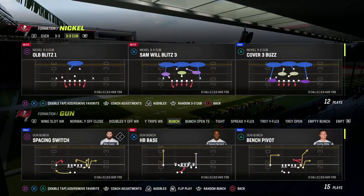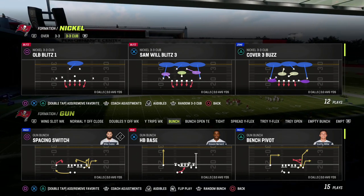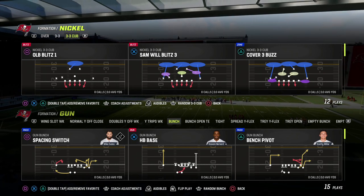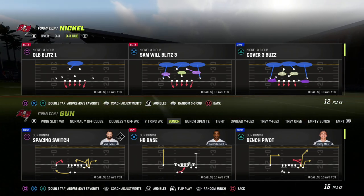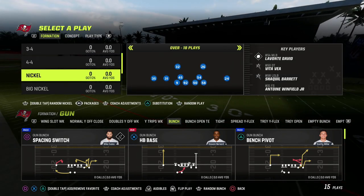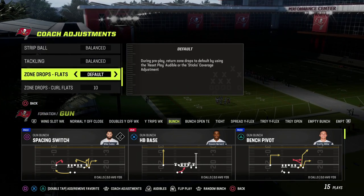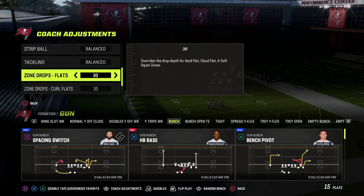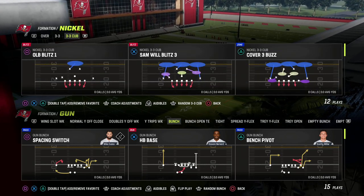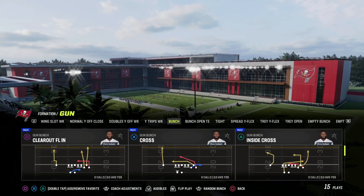In this video I'm going to show you the best Cover 3 bomb in Madden 23. It comes out of the Washington Gun Bunch. Washington Bunch is absolutely incredible this year. I'm going to show you the best Cover 3 bomb in the entire game day one. I would recommend Slot Apprentice for this. I'm going to show you two different ways to set this up so you don't have to have Slot Apprentice. We're going to come out in the Sam Will Blitz 3.